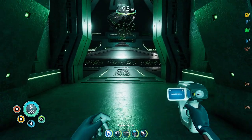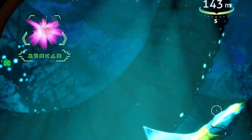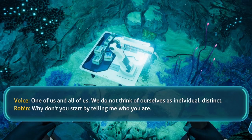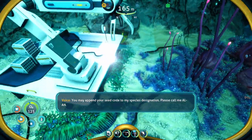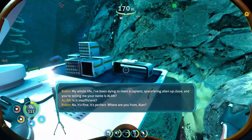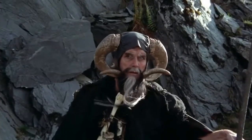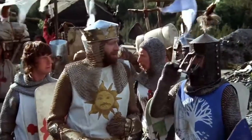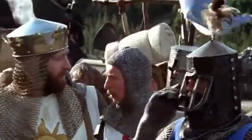This stranger is alien in nature and will need your assistance to literally pull himself together. Because he has no name — at least none that you would understand — he decides to dub himself so you can address him: 'Please call me Al-An.' My whole life I've been dying to meet a sapient space-faring alien up close and you're telling me your name is... Al-An? It's like Tim the Wizard from Monty Python — 'There are some who call me... Tim?' Tim Allen. It's the same drill.